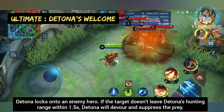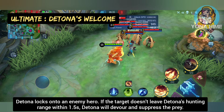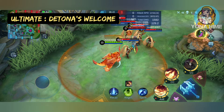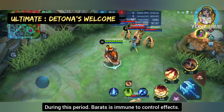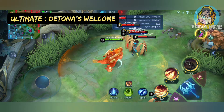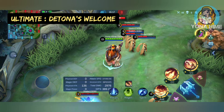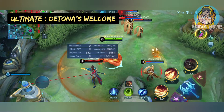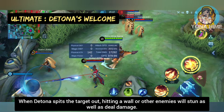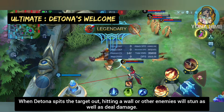For his ultimate, Detina locks onto an enemy hero. If the target doesn't leave Detina's hunting range within 1.5 seconds, Detina will devour and suppress the prey. During this period, Barats is immune to control effects. He is unable to move but is able to turn directions. When Detina spits the target out, hitting a wall or other enemies will stun them as well as deal damage.